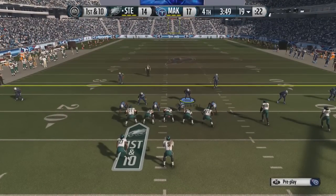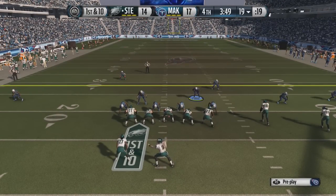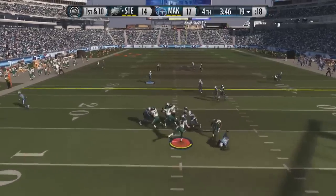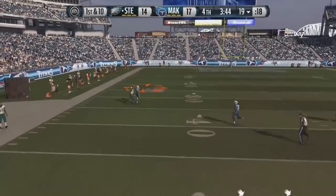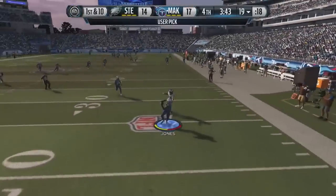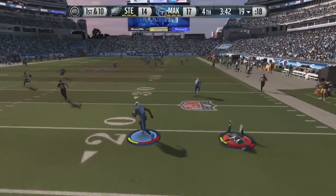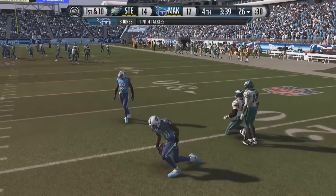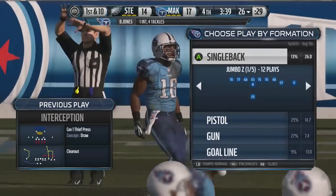Here we are coming out in a different type of defense with more people in the box to try to stop the run game, but it actually looks like he's going to try and pass the ball here. He's dropping back, going to try and test Byron Jones. That's not a good idea. This man has 100-plus jumping. He's getting the pick. Let's try and return this one. Oh my goodness. We had a chance if we would have been able to spin off J.J. Watt's tackle, but we are back on offense, and we have a chance to get an even bigger lead in this game.